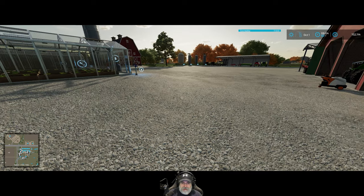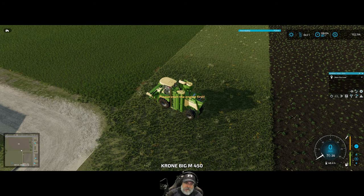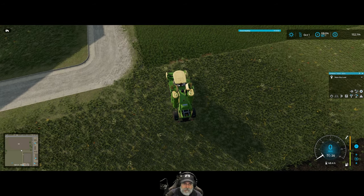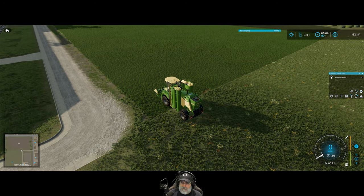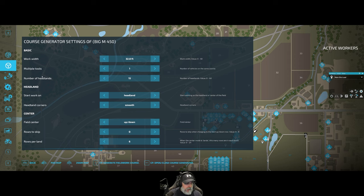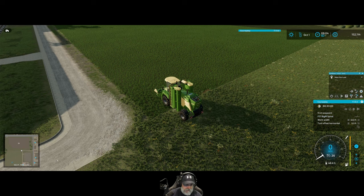So first order of business is we're going to get started cutting the hay here on field 57 — more specifically, CoursePlay is going to get started doing that. So let's get the mower started here. Bring up CoursePlay, go here, load field 57, Big M Spiral, load course, activate, first waypoint, go to town.